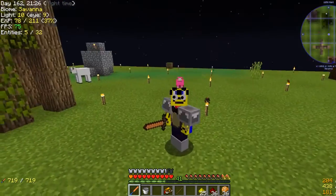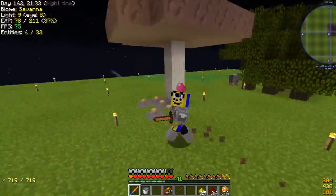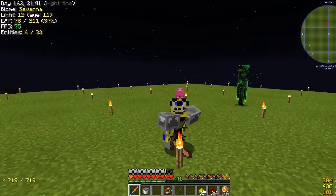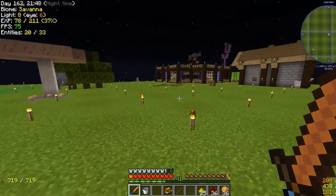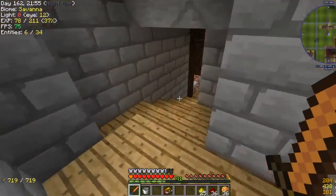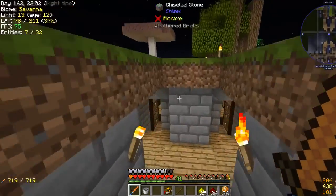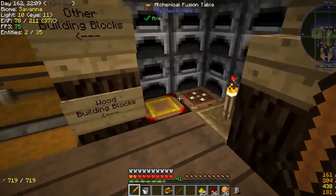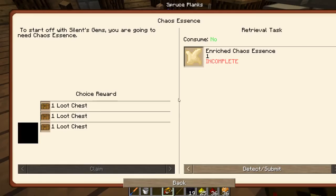Hello everyone, and welcome back to Modern Skyblock 3. Since last time, I've done a bit of research and reading up on Silent Gems, because that is the mod we will be doing today. I have also expanded this platform out to make room for a building, and made a chorus fruit and planted that because you need chorus in order to get endstone, which I have made our condenser and the combustion casing out of, so that we can make stuff faster. And now we can come on over here where we will start Silent Gems.